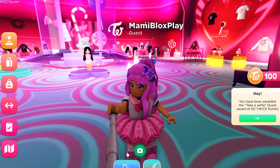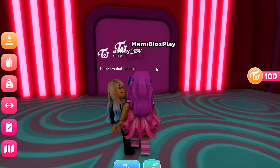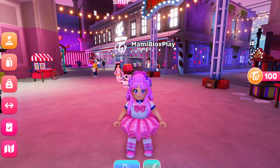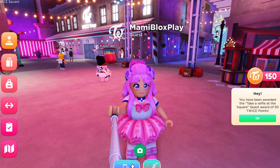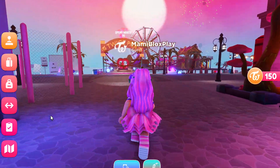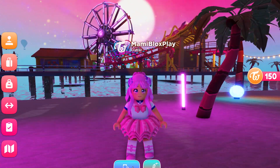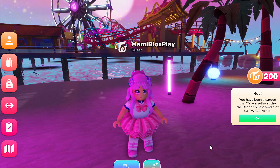Now let's take a selfie. Click this icon here and you will get another reward. Let's head over to the square for another selfie. And then let's go to the beach for another one — it's over here. What a lovely pier. Let's take a selfie here. Got the reward now.